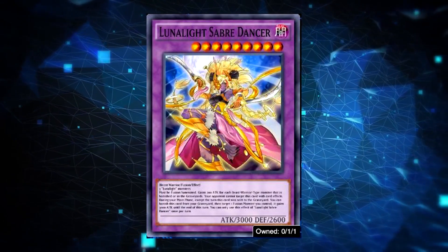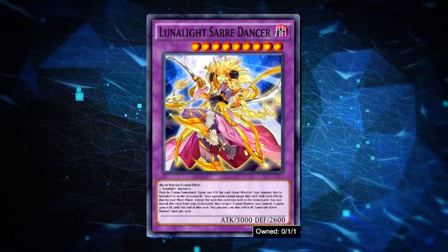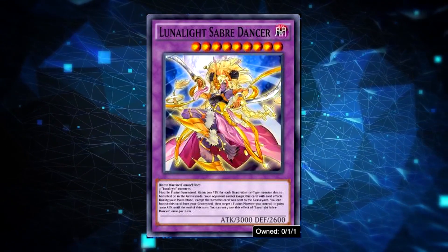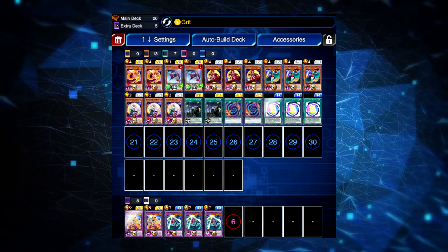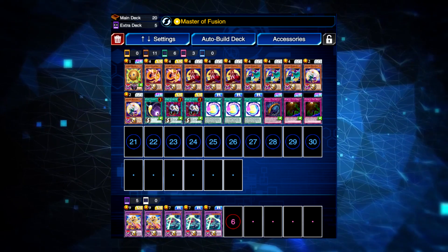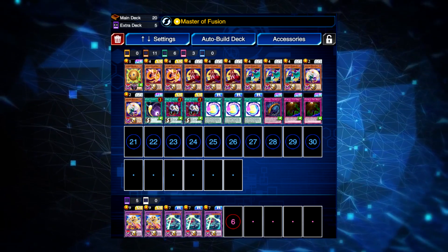Saber Dancer is also a powerhouse in your deck, allowing you to run over a lot of monsters in the game, so you won't struggle finding a recipe that works for you. Here are some example builds for Lunalights so you can have something to base your deck around. The deck is probably going to be run with either Master of Fusion or Grit, but Grit seems to be the way to go for most players.